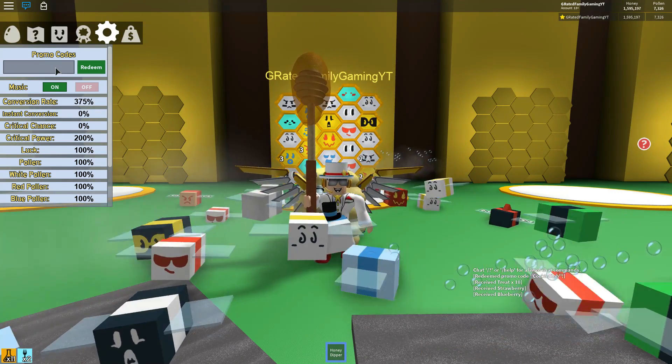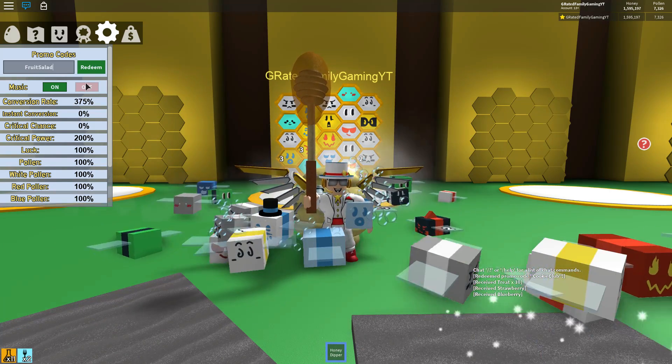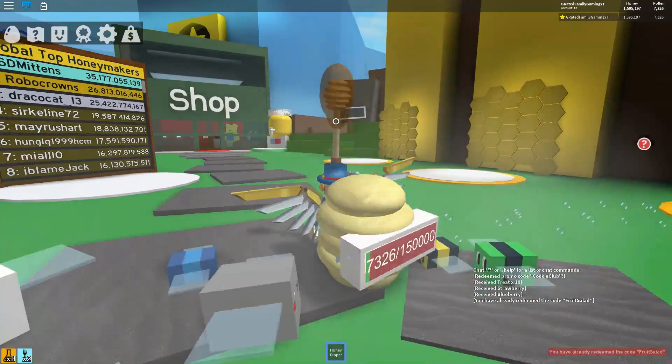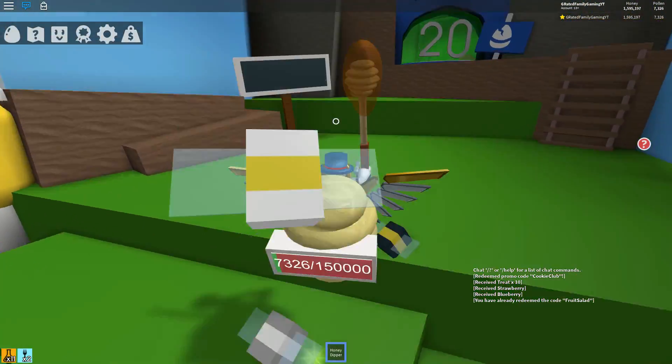You can go up to your bee's nest — we showed you in the video yesterday how to talk to the mother bear — and you can basically level up your bees and kind of make them happier. It's a really, really huge update. Make sure you also use the code FRUITSALAD from yesterday's video. You get a bunch of free treats.